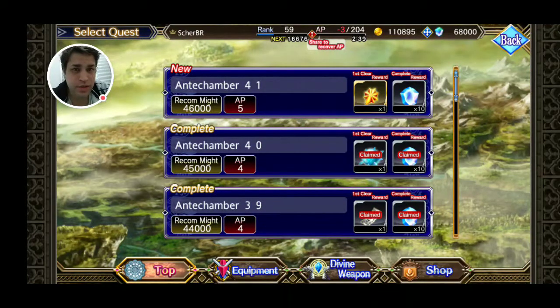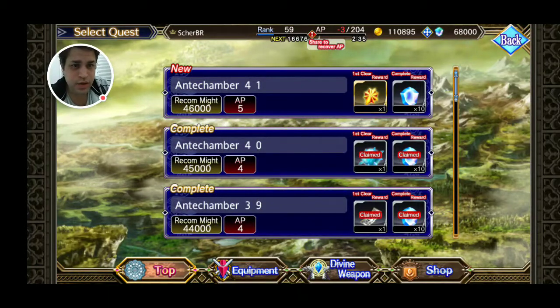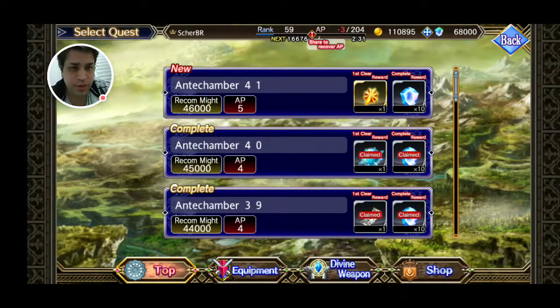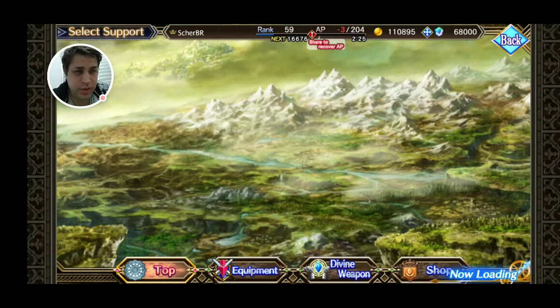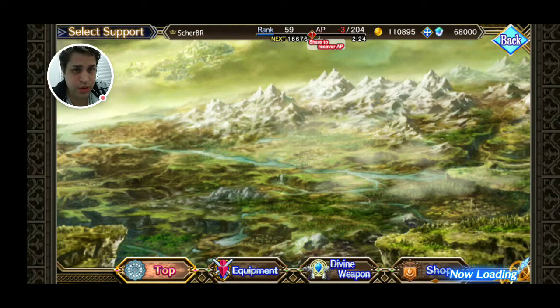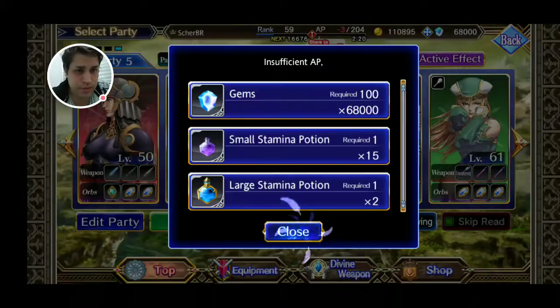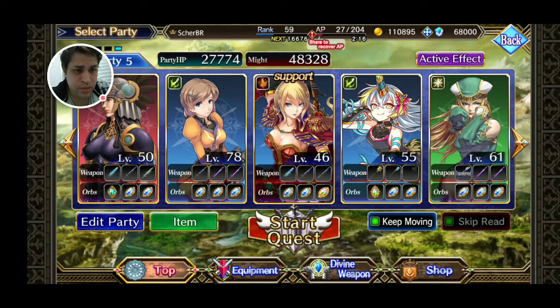Hello guys, this is Sharkbeard again. Let's keep on with this tower event — another Ember is the reward from stage 41. It's a new Humanoid, probably the problematic type of boss. This is where I start to require stage-by-stage progression because the bosses may just be too hard. Let's see how this goes.